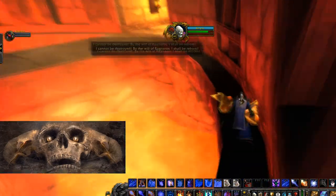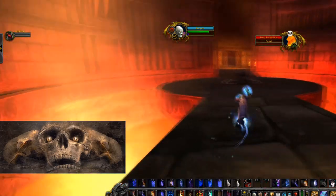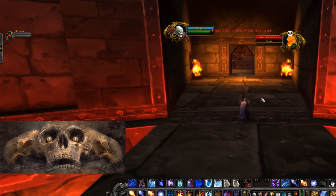He didn't drop the blue bracers there, so that's the first boss. You're going to want to farm him a lot, and he's easy to get to. The second boss is a lot harder to get to — it's Warder Stilgus.